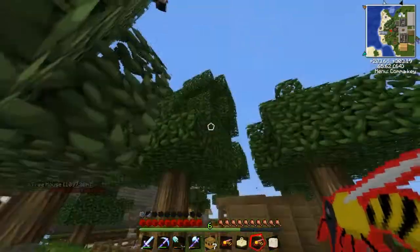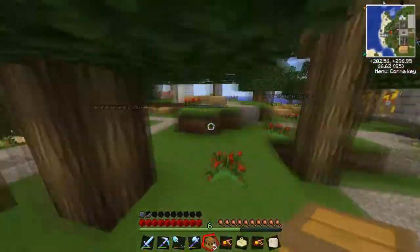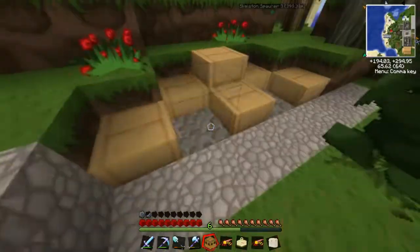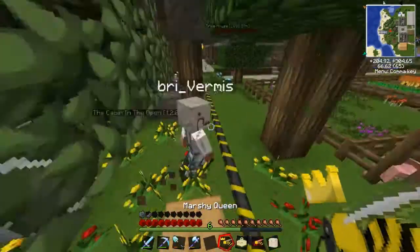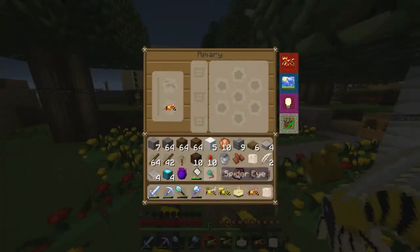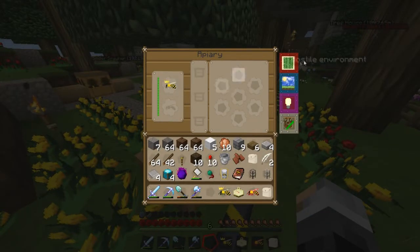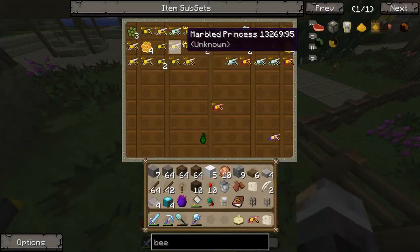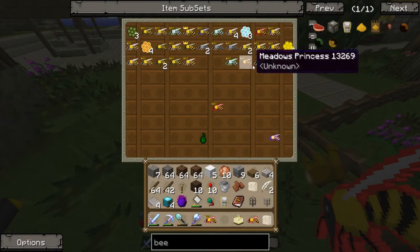Can you see all the bees coming off? It says no flowers again. I think it's because it's marshy. Just take it out then - not necessarily, I think you just have to take it out and put it back in. The meter won't go down so just leave it out. For now we'll just keep breeding the meadows drones. The way you get better bees - oh, mod princess. We can't use wintry because it's the wrong biome, and we can't use modest either.